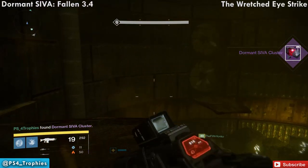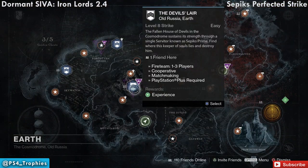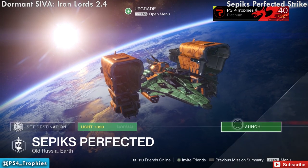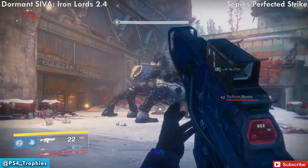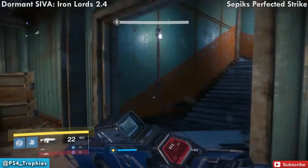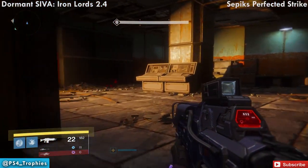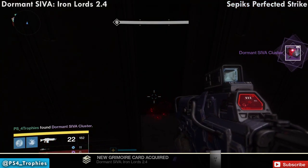That's it for the Wretched Eye strike. Now we're going to do the revised Devil's Lair — you need to do the level 320 version, so make sure you select Light 320. Once you've destroyed the spider tank and you're approaching the next doorway to the boss fight, go to the room on the left and head upstairs — you'll find the fragment in the locker. You can also get this one in patrol, but it's much easier during the strike.